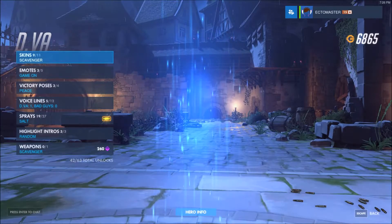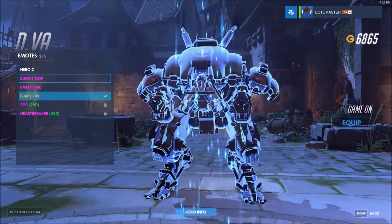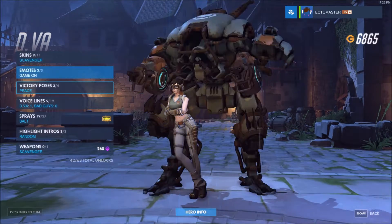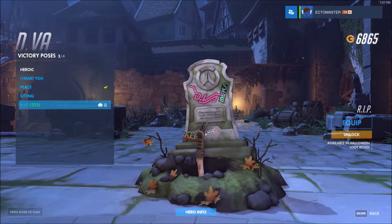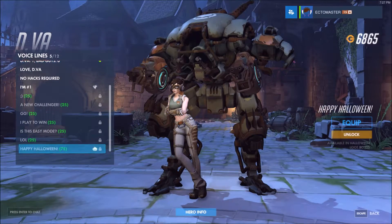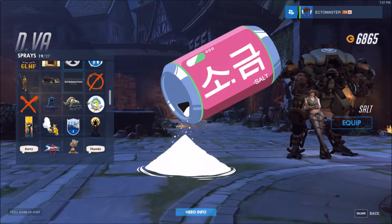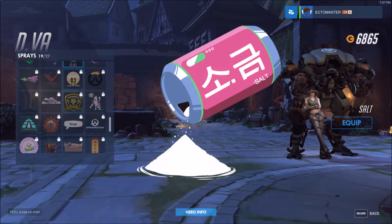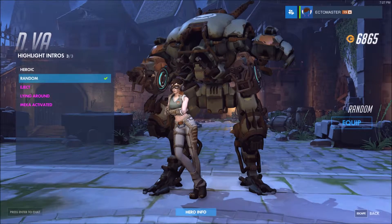D.Va does not have a Halloween skin. She does not have a Halloween emote. She does have an R.I.P. — oh, I like that. That's fantastic. Does she have a voice line? She does. Do we have a Cardboard Box D.Va Halloween spray? We do! Cardboard Box D.Va Halloween spray — my God, it's so cute. L to the yes. No highlight intro, so that's it.